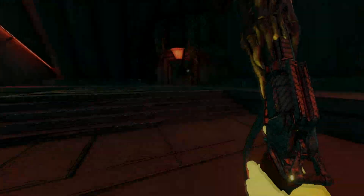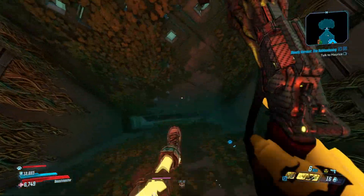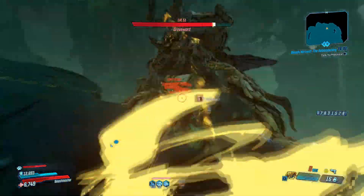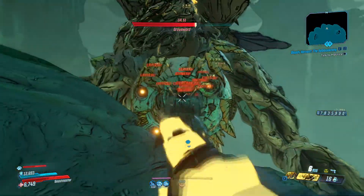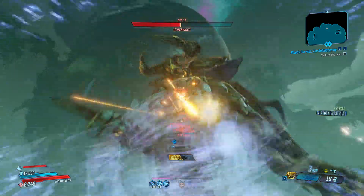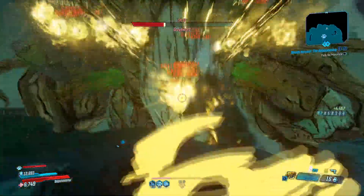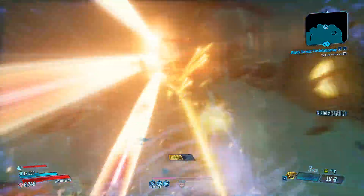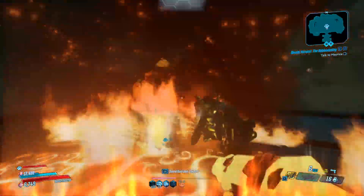Once you enter the map, just run through this little doorway, drop down, and use your favorite gun to blow up Grave Ward. Keep in mind that with Mayhem 4 he has a hell of a lot more health, so this may take a second.